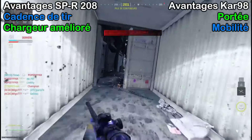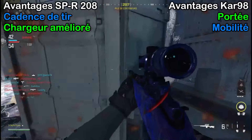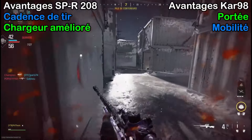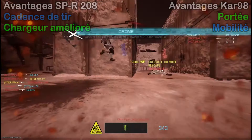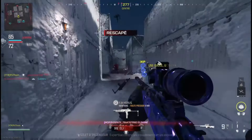The main difference is in the range. The Kar98 reaches 50 meters, while the SPR is limited to 18 meters. That means the Kar98 is a bit more versatile, but with good positioning, you can still make it work with the SPR208.